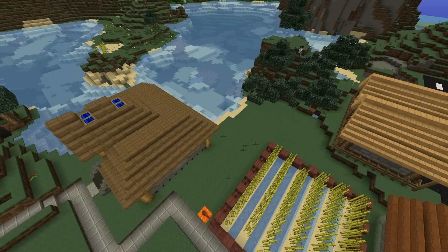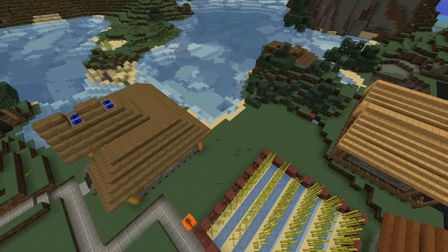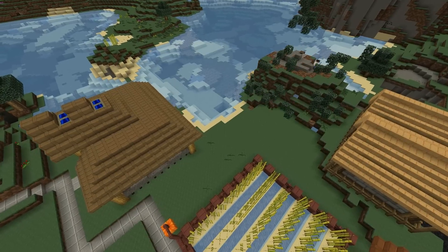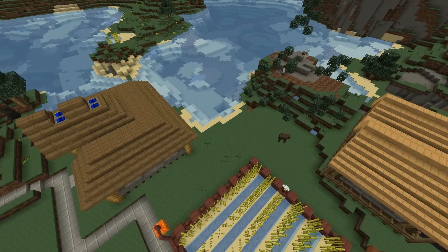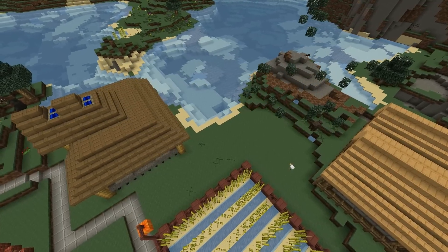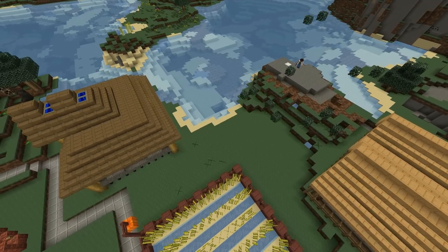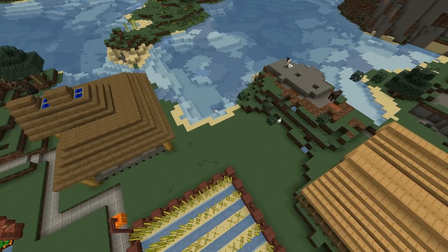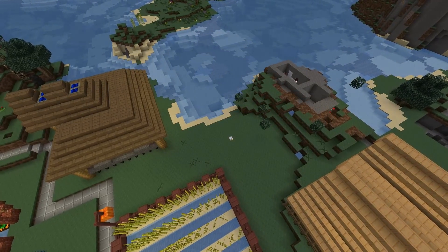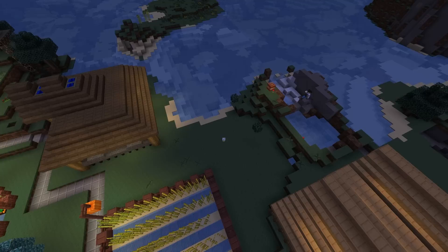I'd originally planned for this small hill to be where I built my mage tower - Thorncraft is a big part of the mod pack and I really wanted to investigate some of the possibilities with it - but farming has to come first. So with my sapphire shovel and pick I set to work clearing out the land, chopping down trees and flattening the place. I figured I could use some leftover TNT with redstone fuses to blow away the remains of the hill and speed up the process.